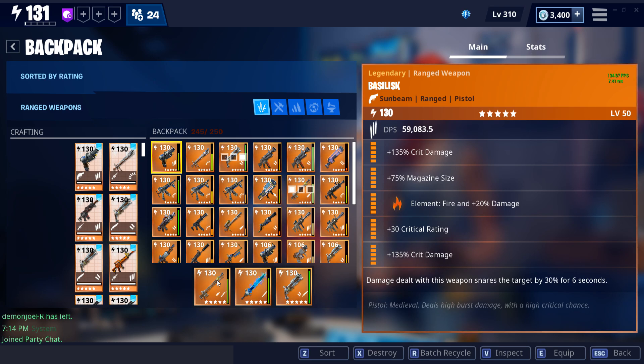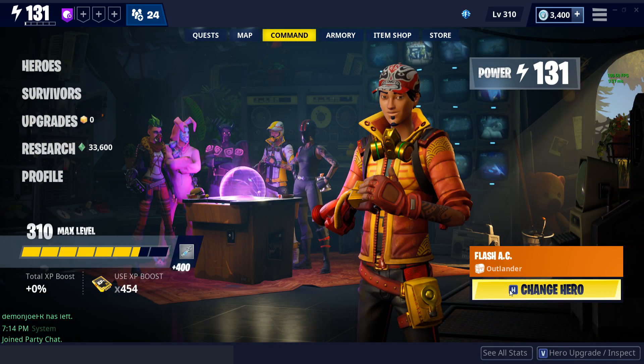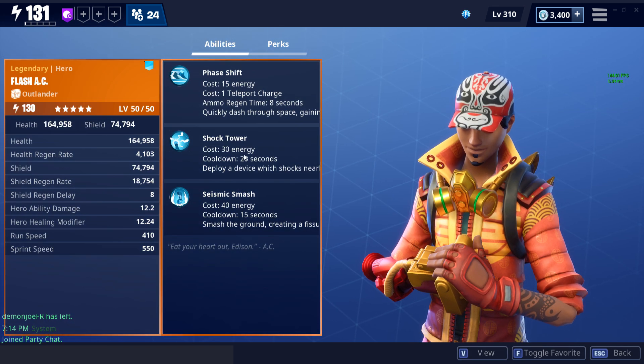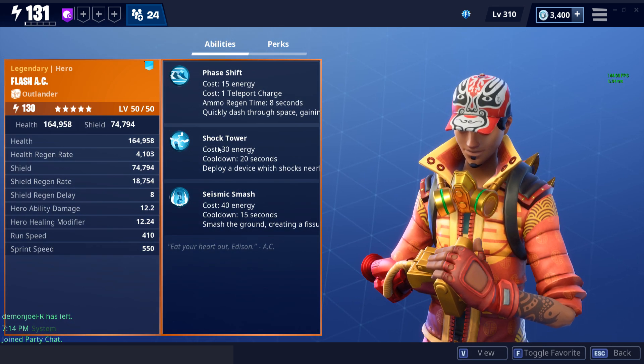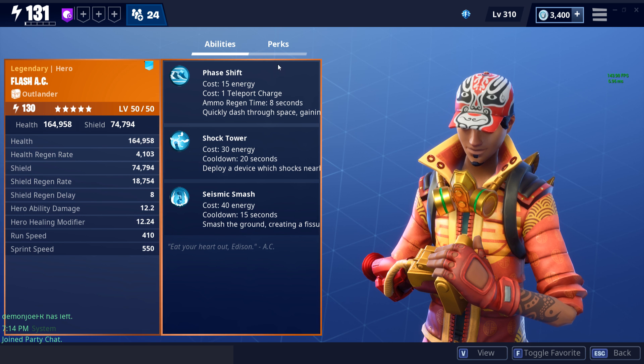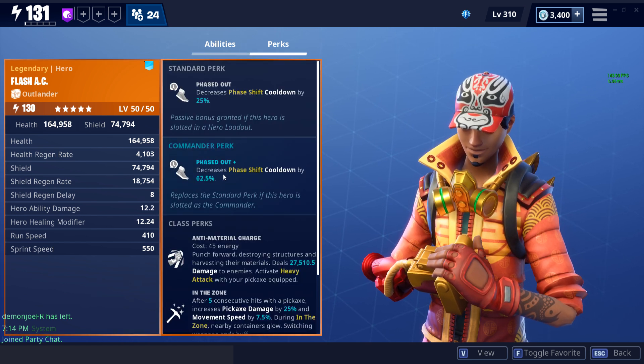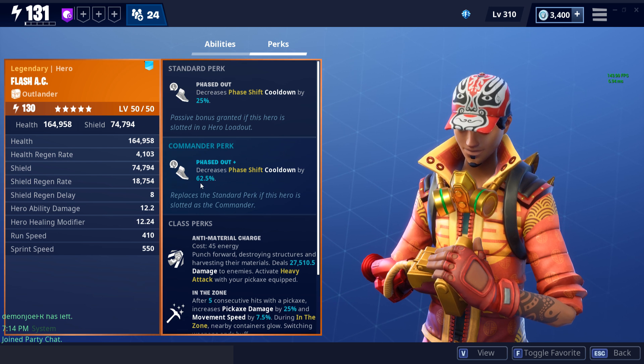With that, we can go ahead and head over to the loadout itself. We've got Flash AC in the commander slot, so we'll take a look at his abilities and perks first. We've got phase shift, shock tower, and seismic smash — he's got a really nice kit setup. His perk is Phased Out, which decreases the phase shift cooldown by 62 percent.